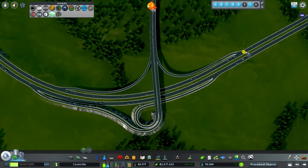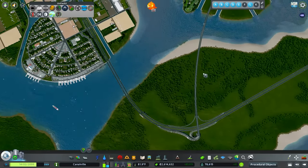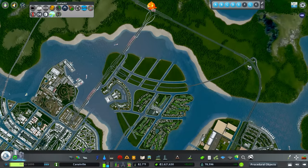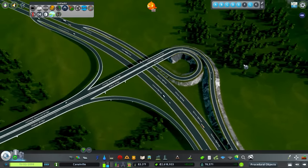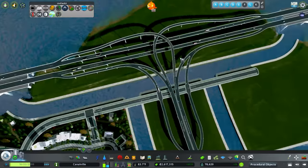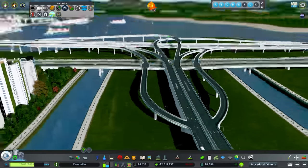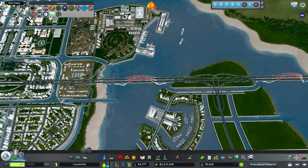We have a working interchange and people are already using it — especially for our agricultural area, there's now just an easier way to get into the city. I think this looks fantastic. We could come in and do some trees — maybe a small detailing time-lapse at the end. For this more urban interchange, I don't think I'll add any landscaping since it's raised and that's not the type of interchange where you'd typically see trees. Now let's move on to our next problem.